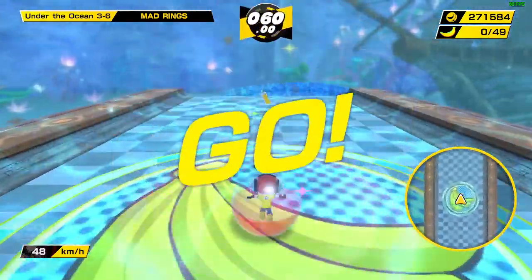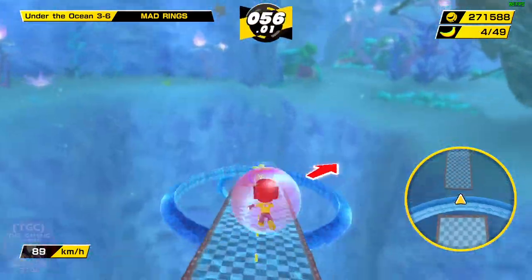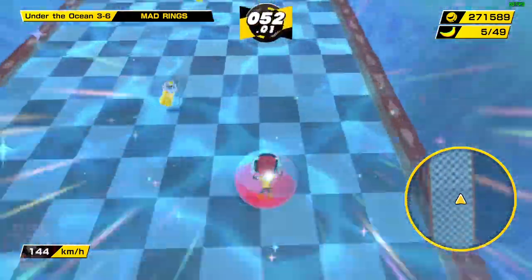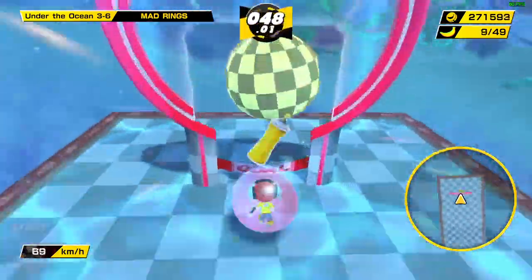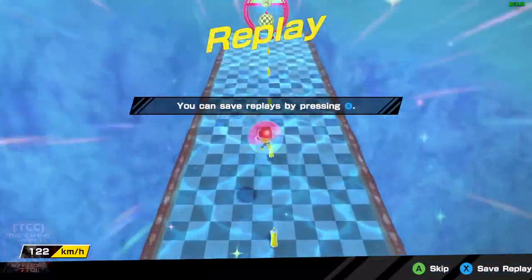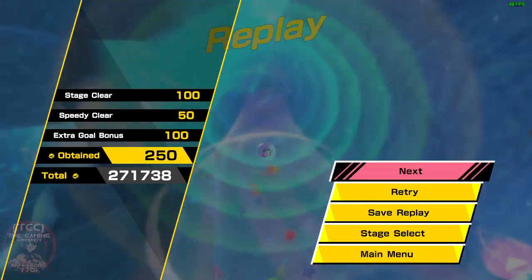So mad rings — if we fall upward you'll get to see how a fallout works in the opposite direction. Because usually you fall down, but falling up is also a thing apparently. And we just did that first try, so no big deal.